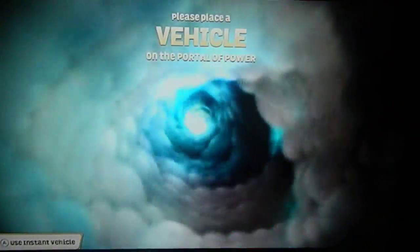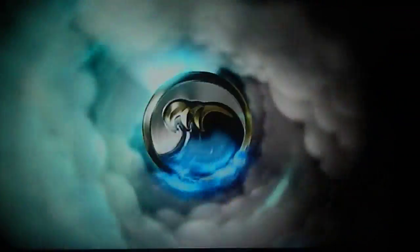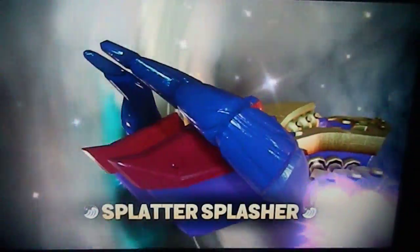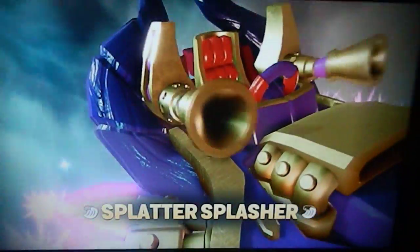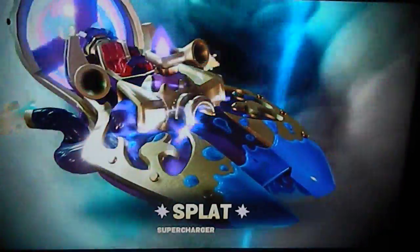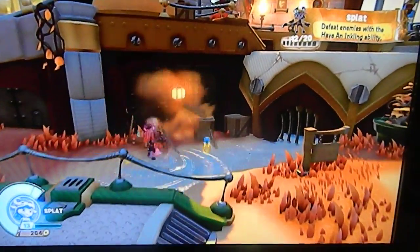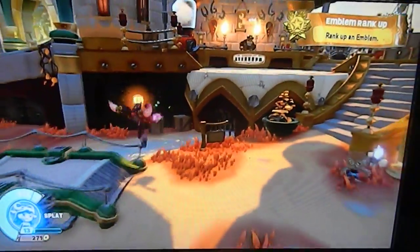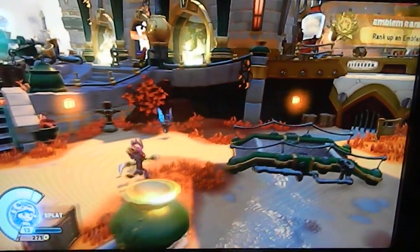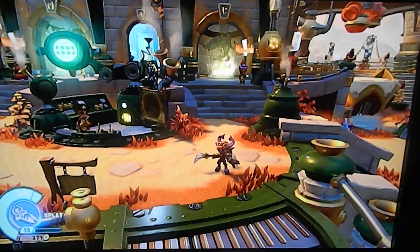I do have the driver, but not the vehicle — until now. Splatter Splasher: Speed Sculpture, Easel Exhausts, Oiled Ink. Supercharged! I already have upgraded Splat, so there's no need for me to collect coins. I got the Splatter Splasher. Okay, let's remove them.